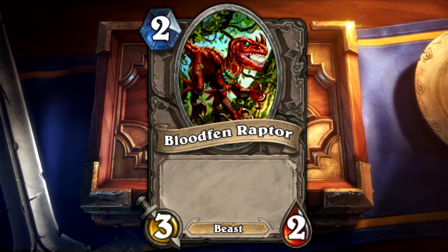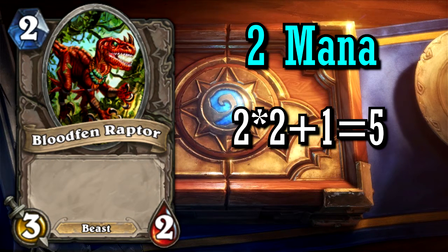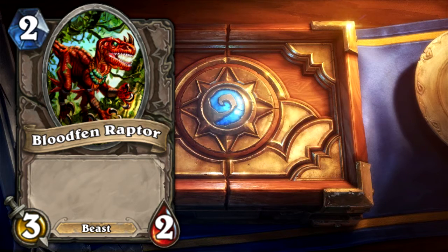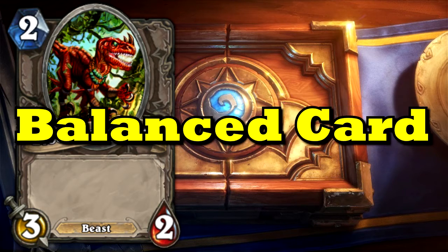Take Bloodfen Raptor for example. He costs 2 mana to play. 2 times 2 plus 1 equals 5, so Bloodfen Raptor has a card power of 5, like all other 2 mana cards. Now let's take a look at his stats. Bloodfen Raptor is a vanilla card, meaning he has no effect, so you just calculate his health and attack to see if his card power matches up to his stats. He has 3 attack and 2 health. 3 plus 2 equals 5, so Bloodfen Raptor is a balanced card, because his stats equal his card power.